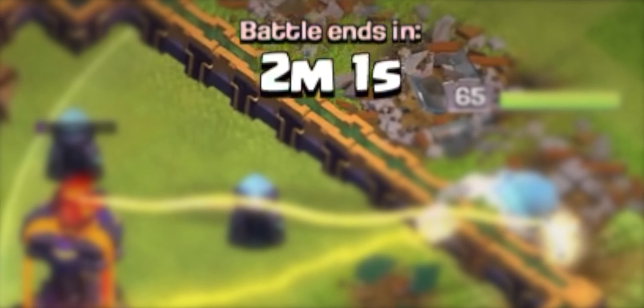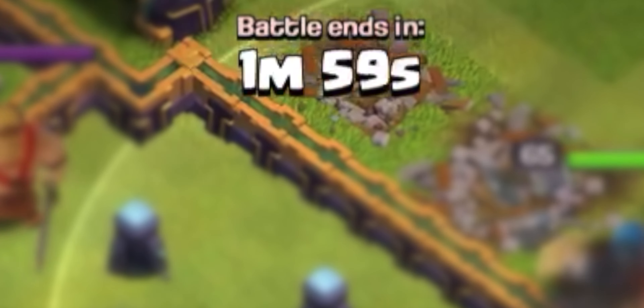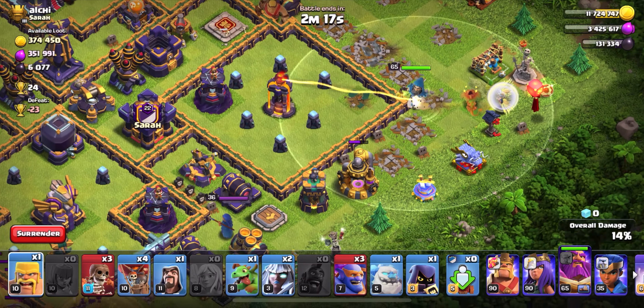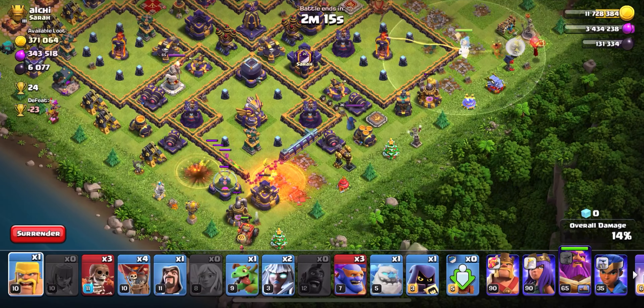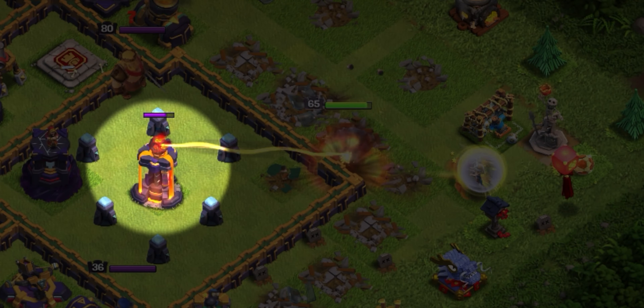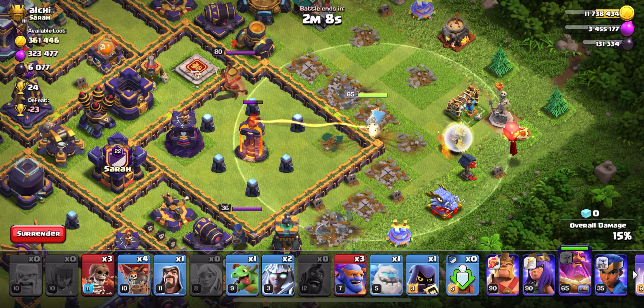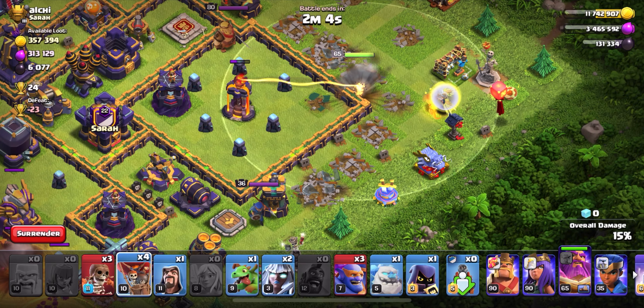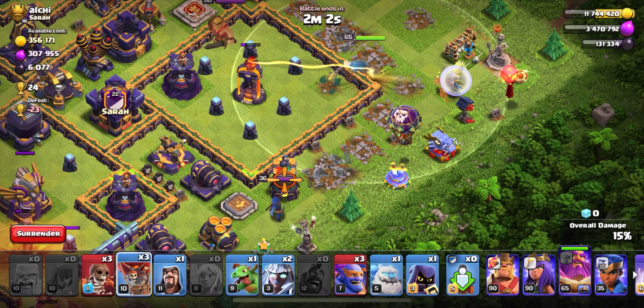I'm just waiting right now — really don't want to let them funnel past two minutes. At two minutes you basically need to get going with the rest of the attack. I may just have to rage the Grand Warden to speed him up. I'd really like to get that multi in there because I don't want to be side-swiping it with our healers later. I'm risking it and decided not to use a rage spell since there weren't a ton of buildings.